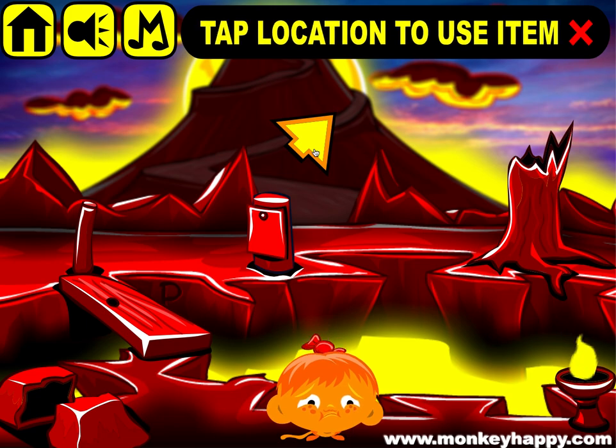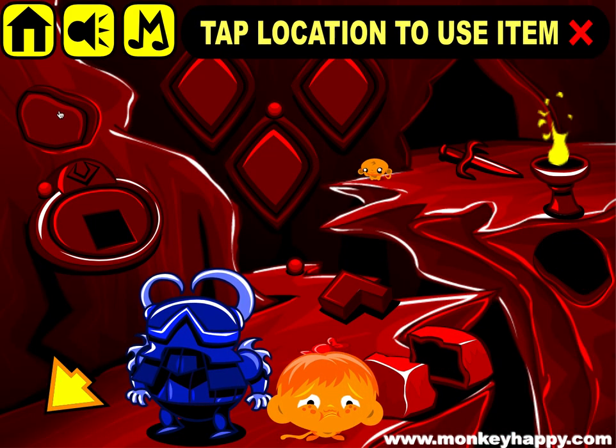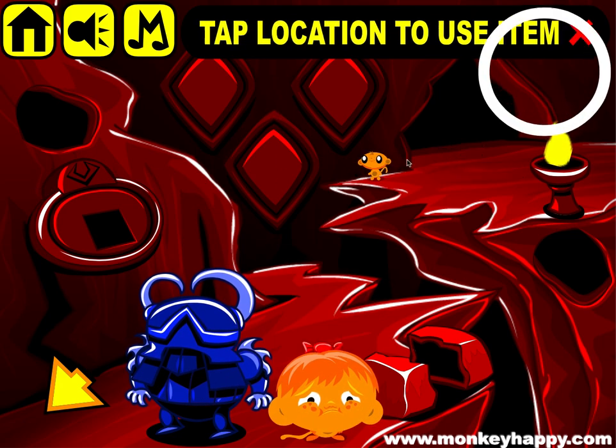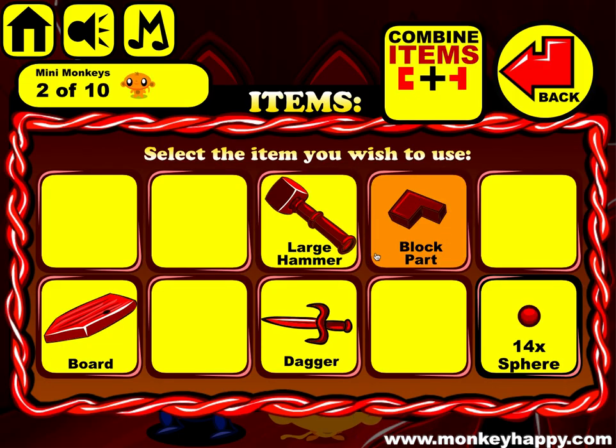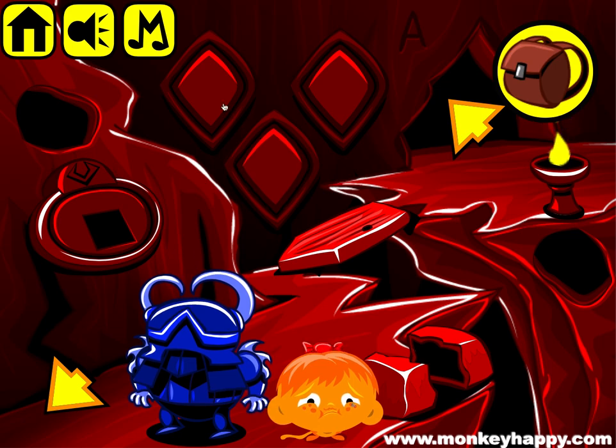Go to the next screen and here we break this rock, break this and break this. Pick up all of our little spheres. Now we should have a dagger and a board, and the board goes on here.